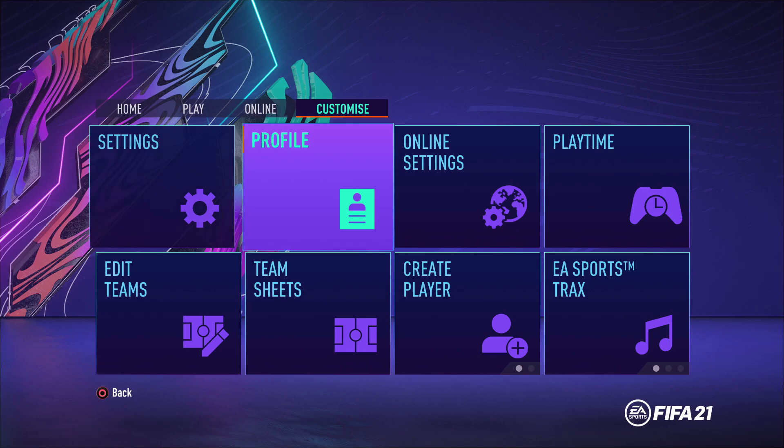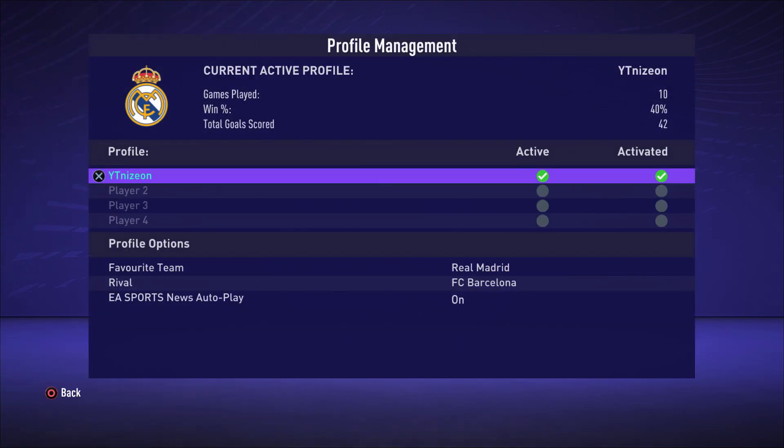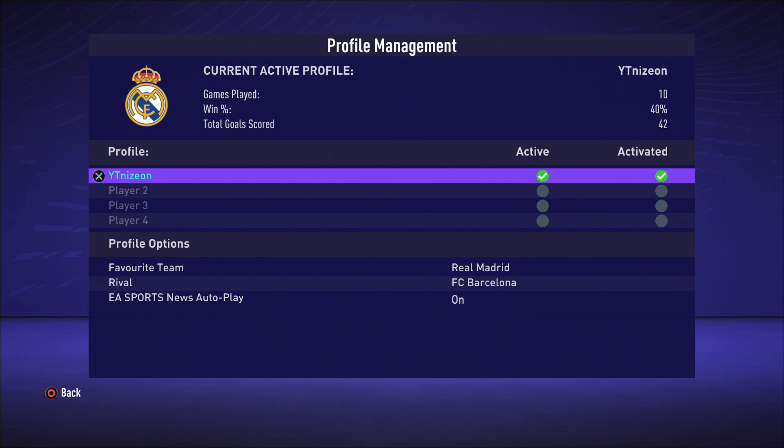What you're going to have to do is go under Settings under the main menu, then Customize, and then Profile. Once you're under the Profile tab, you click on Profile Manager and you select your gamer tag.